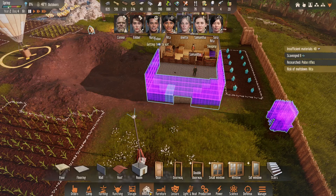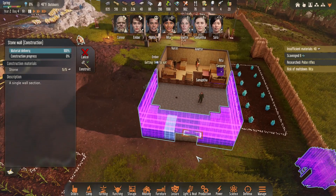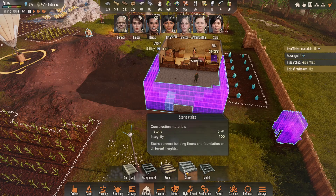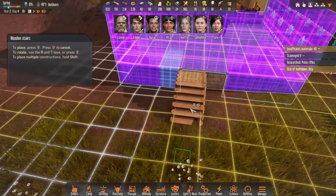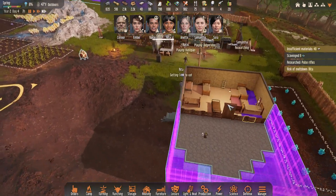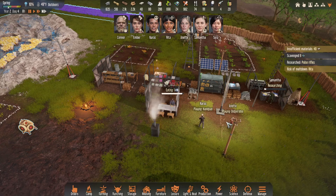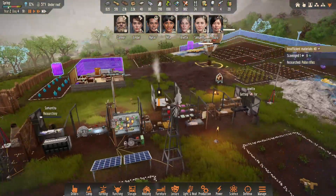I wonder if I could put a door here and then stairs from the door. We have to pick a material — wood. Let's wait for that door to get put in and then we'll put stairs in. Samantha just sort of likes to sit around every so often, I've noticed. Rita, are you getting some food? She is, and with that she is okay. Has anybody started making pulse rifles yet? Do we have any pulse rifles being made?